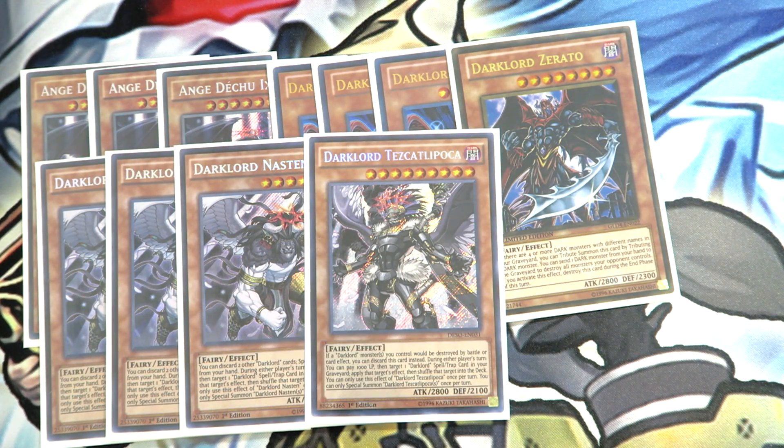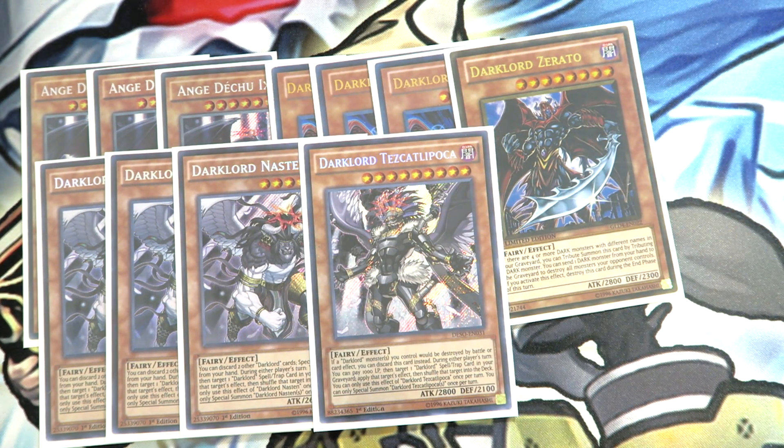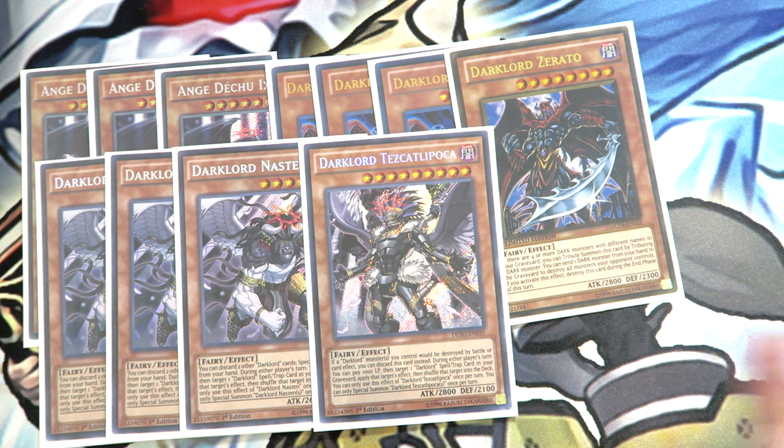If you want to play the last Dark Lord monster, Dark Lord Tezcatlopica. This card is really important because it protects you from Dark Hole. With Zodiacs still running around, a lot of people are still going to be maining cards like Dark Hole and Raigeki. What Tezcatlopica basically does is act like a Gungnir — if a Dark Lord monster you control would be destroyed by battle or card effect, you can discard this card from your hand instead, protecting all your Dark Lord monsters. He's really good because once you have Banishment in the grave, you can activate a Dark Lord monster's effect, shuffle back Banishment, search Tezcatlopica, and then you're protected against cards like Dark Hole or Raigeki. So this card is a really versatile hand trap — definitely play one Dark Lord Tezcatlopica.